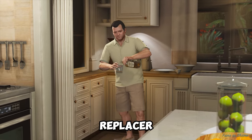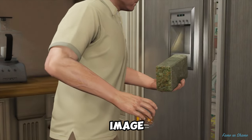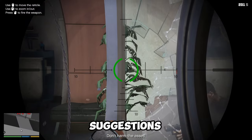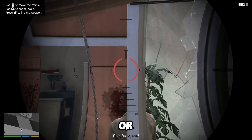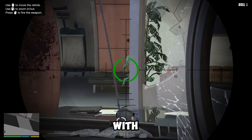Rockstar Games could also use a tool like Photore 4, an AI interior design tool that can paint and replace parts of an image. This could help customize and optimize interiors for GTA 6 based on player feedback. For example, if a player wants to add a sofa or a painting to their living room, the game could use inpainting and replacer to fill in empty space or swap an unwanted object with the desired one.